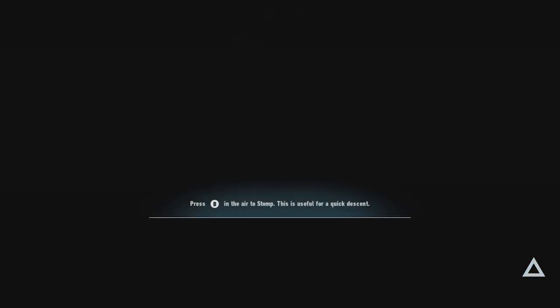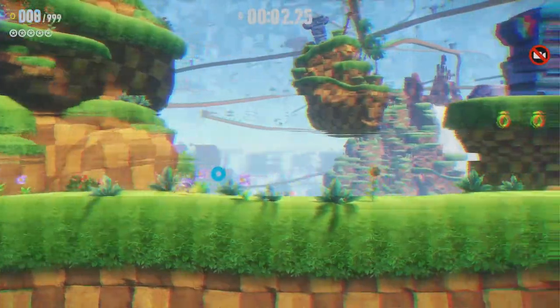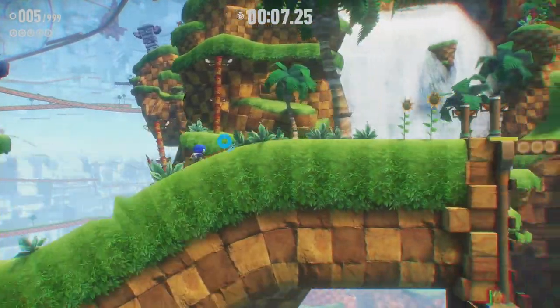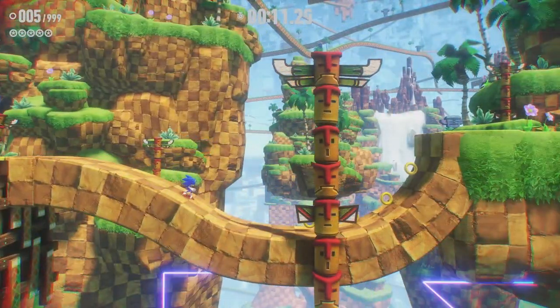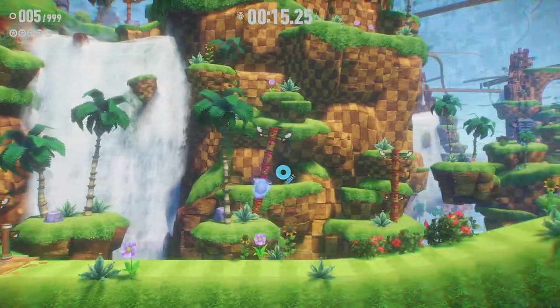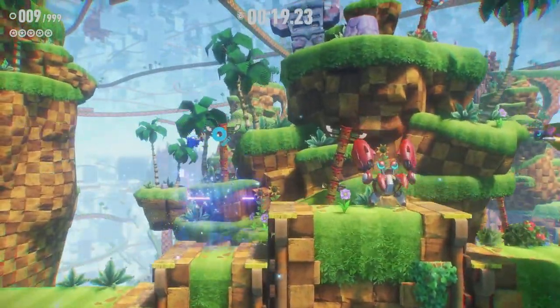What's this? What is this - Green Hill? Okay. It just suddenly stops like that. Do I have to hold forward otherwise it just stops?